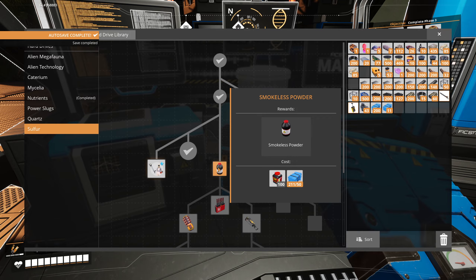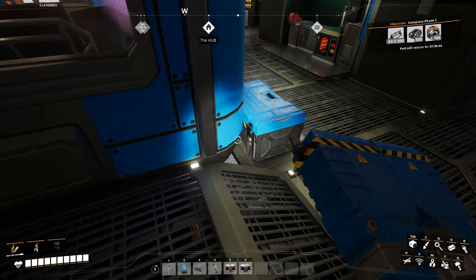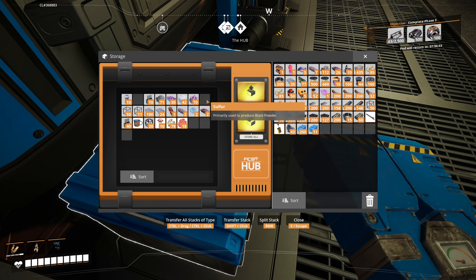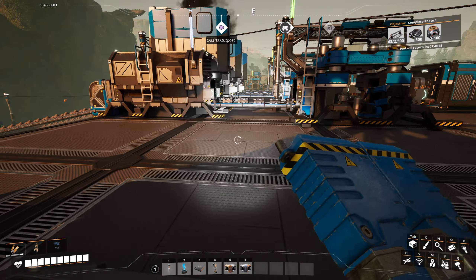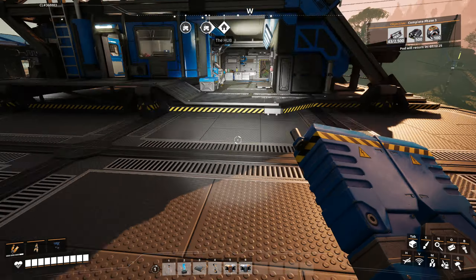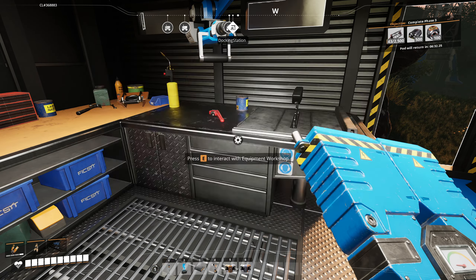Can we unlock anything in the MAM with the plastic and the rubber? We need rubber and sulfur. We have enough rubber, but we don't have enough smokeless powder. For that one, we need 100 gunpowder. We should have about 50, and with the sulfur, this is going to be enough to at least unlock the smokeless one. We just need 28.